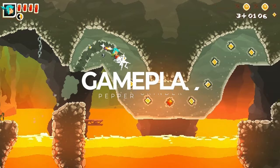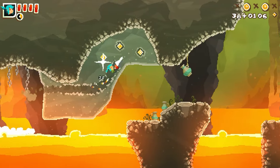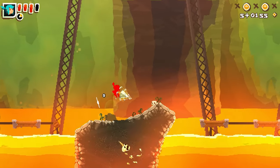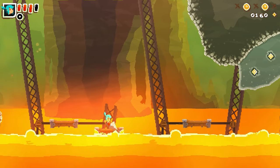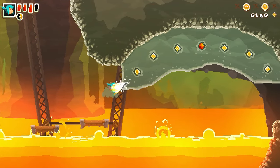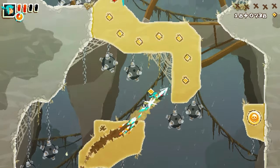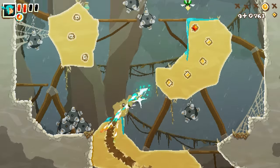Gameplay is of course where it is at for this one and for the most part I'm going to say it succeeds. It's trying something different, it feels great - we can move and jump like any platformer, but the real joy here is in using your drill. This can dig into different surface types and you're going to be flying all over the place. The challenge is that as you dig you can't stop until you exit, meaning you need to maintain control. As you progress you'll also learn to boost jump, swim, skim across the top of water, and even grapple.